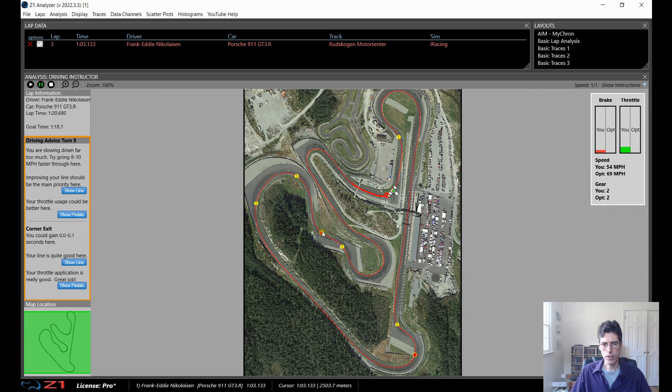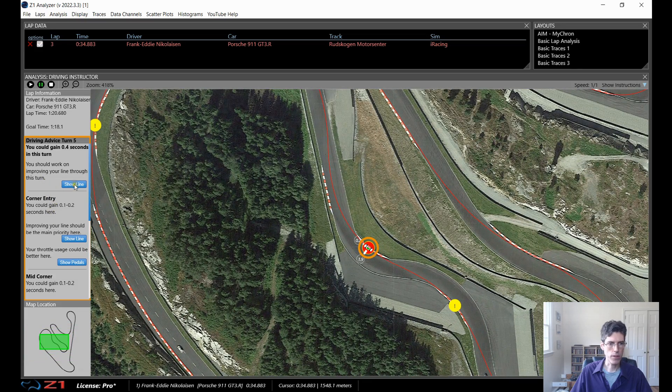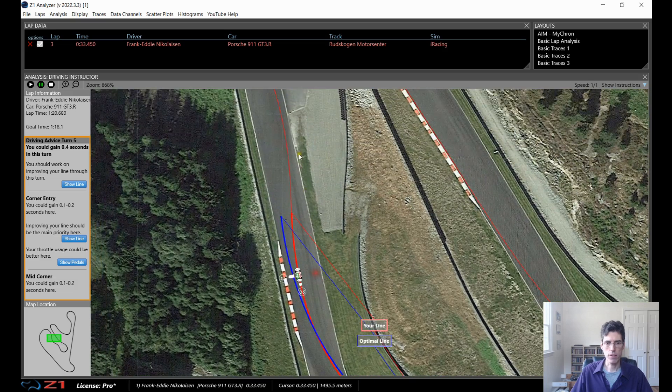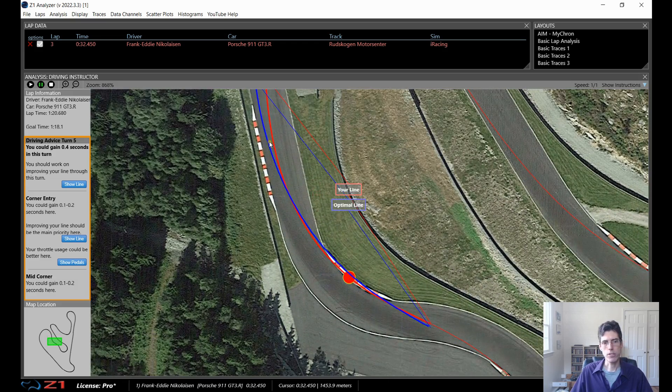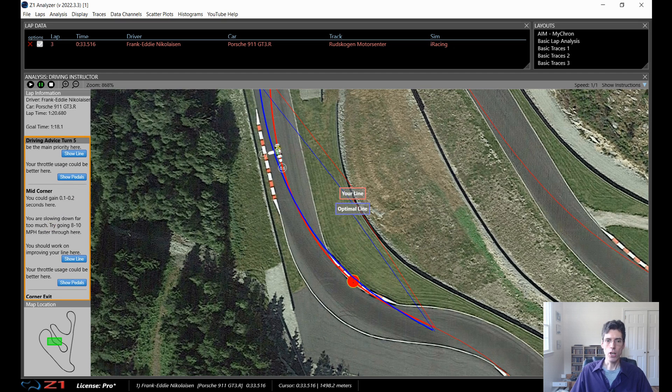Now let's go look at some other ones. We'll go to this red one down here and see what's going on. It says I can gain about 4 tenths of a second — remember the other one was 6 tenths, so if I just fix these two turns that's going to give me one second on this lap. The red is me and the blue is the optimal. I am not far enough out to the right side of the track as I'm coming in — I'm more in the middle. Because I'm not farther over to the right I have to tighten this turn. It says I am slowing down too much. By being farther to the right I can open it up — I'm hitting the apex really well and the exit is good, but I'm just slowing down far too much.